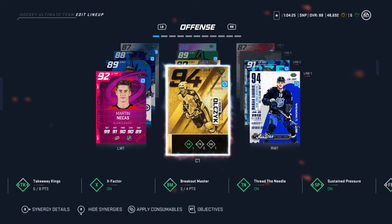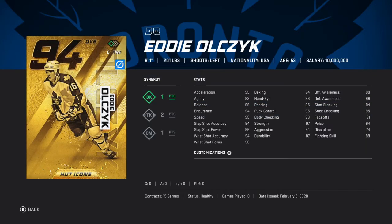So the stats right here: he's 6'1", 201 pounds. You cannot find centers that are big and left-handed very easily in this game. He's got 98 speed, so pretty much max. He's got 94 wrist shot accuracy, 96 power, 96 shot power, 94 slapshot accuracy, and great puck control. Decent faceoffs at 91.